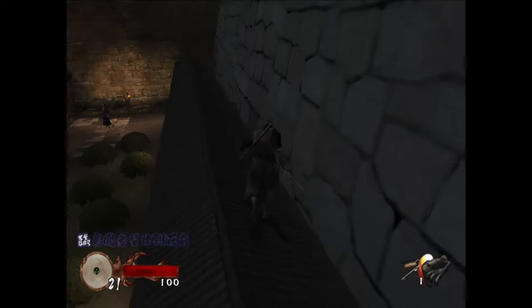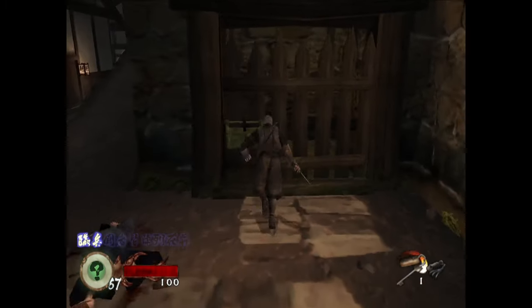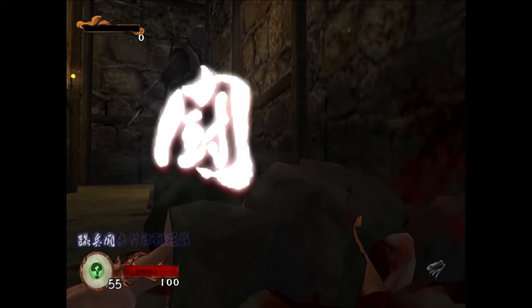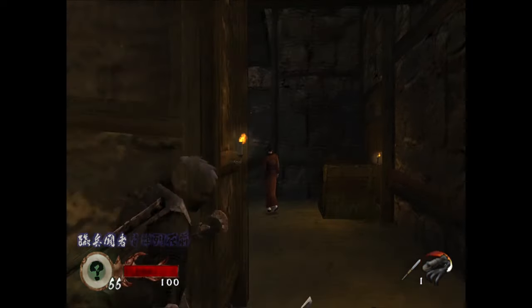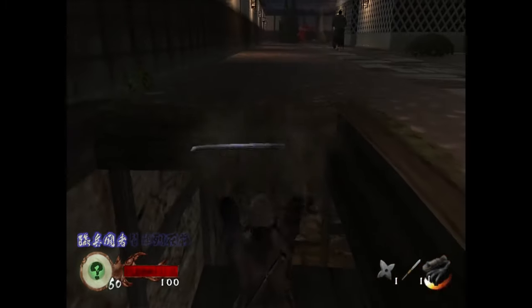Back on the rooftops, head around the side, drop down behind this clueless sap and bump him off. Quickly run to the gate and open it up. The following corridor is fairly self-explanatory — wait for them to turn around and aid in their quest to shuffle off their mortal coil. The only place where it becomes a little difficult is here. Make sure the innocent lady has turned around and grapple up above her, then grapple again into the courtyard.